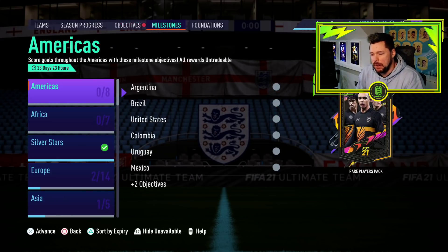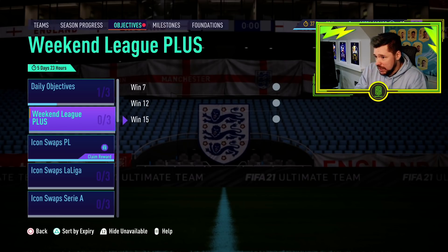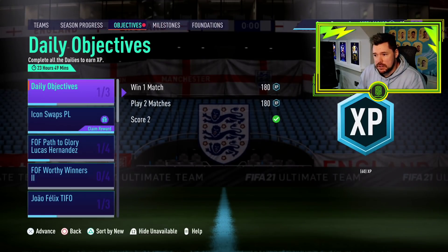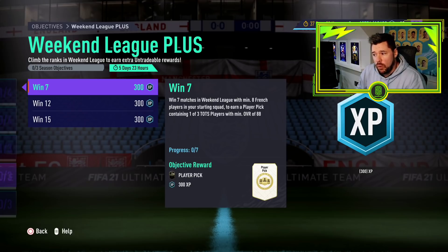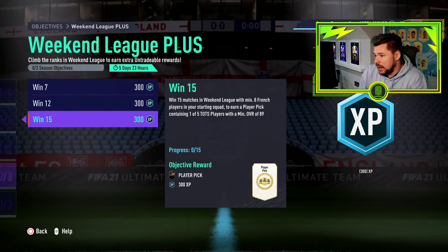It is 6:09pm on Tuesday and we should hopefully have some new content for today. The Weekend League Plus is there — only 15 wins for the maximum one. FOF is there too. Weekend League Plus: win 7 for 1 of 3 TOTS players with an overall of 88 minimum. Win 7 matches with a minimum of 8 French players, win 12 matches with a minimum of 8 French players, and win 15 matches with a minimum of 8 French players. That is brilliant.